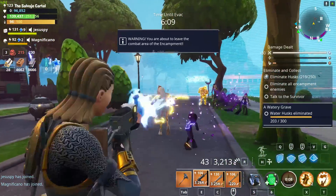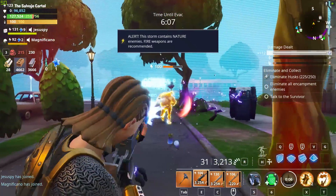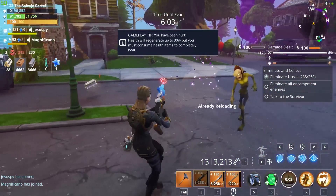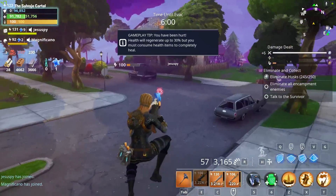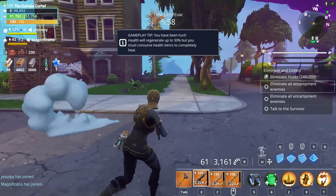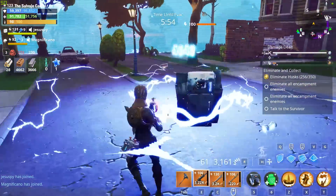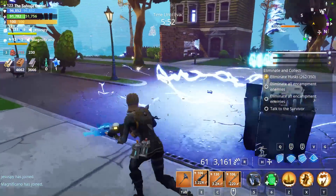Birthday llamas — really really great. I got Save the World when birthday llamas were out. I got things like the Noble Launcher, things like Heavy Base Kyo. I still think he's really really overrated honestly. But yeah, it was awesome. I got things like Fragment Flurry Jess, which was at the time one of the best Outlanders in the game.